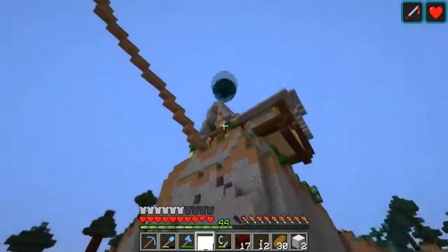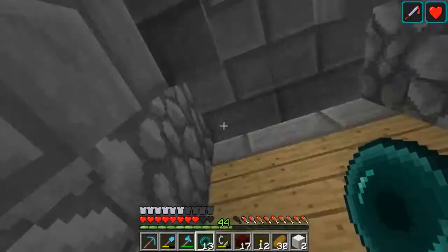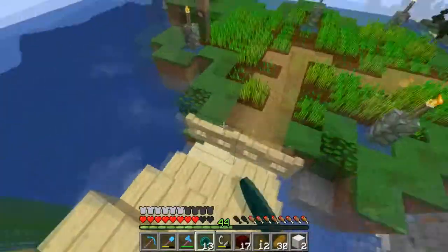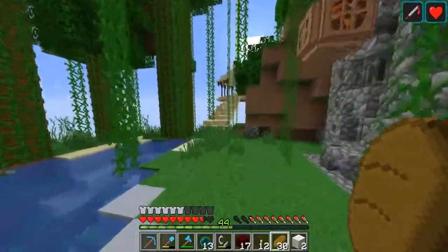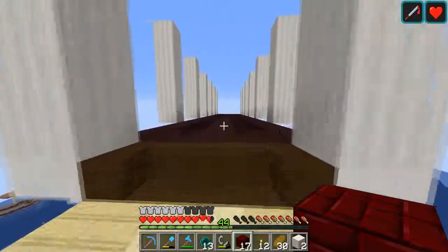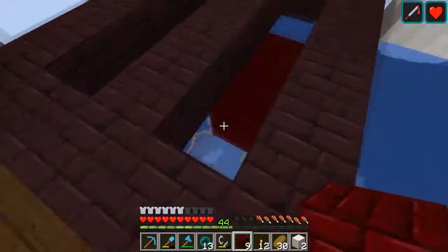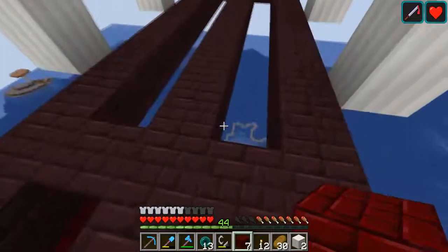Just get that on the bottom there. That didn't go up as high as I wanted it to. Fill in these blocks and then we're gonna find some purple stained glass to fill in these gaps here. Try to make it sort of look like a nether portal on the ground while using nether related things.